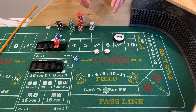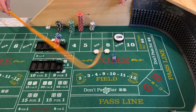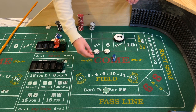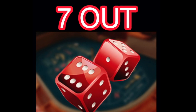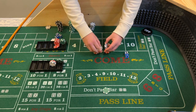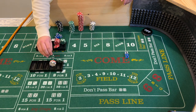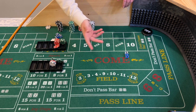Shooter's coming out. Eight — easy eight. Our $12 eight will get paid $14. We're not going to press it, just going to slow grind this one. We'll put that in the rack. Then — seven out. The six and eight both come down, so a $24 loss there. But we are getting paid on the don't pass, and we did have that $14 win, so we profited slightly on that shooter.